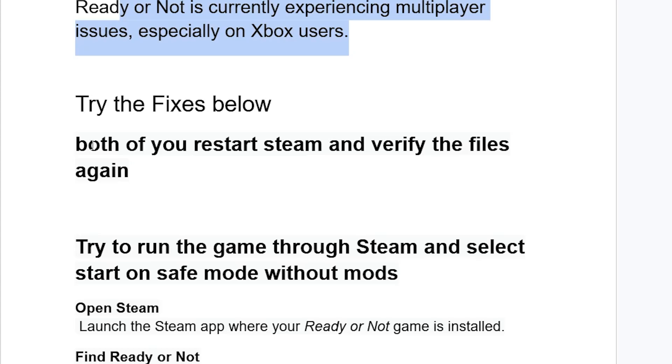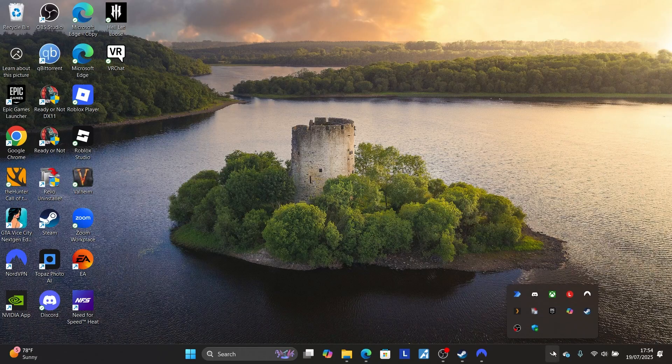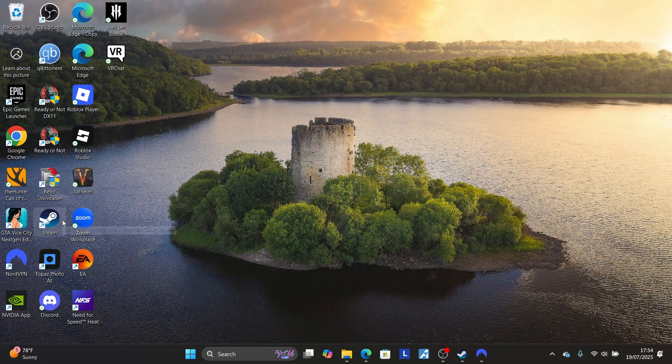Start by having both players restart Steam and verify the files again. If you're on PC, both of you trying to join the lobby should restart Steam. To restart Steam, go to the system tray, look for the Steam icon, right-click on it, and select 'Exit Steam.' After exiting, relaunch Steam again.